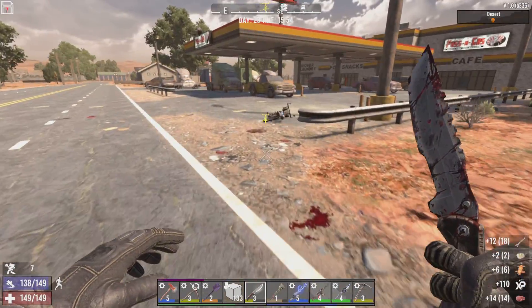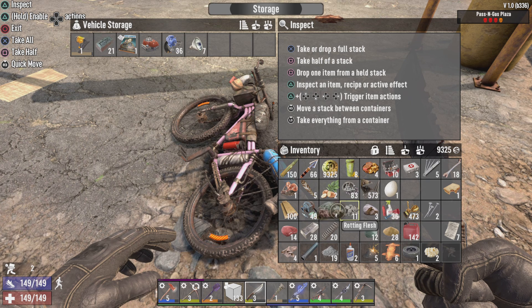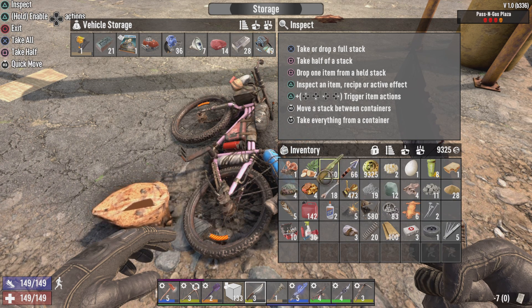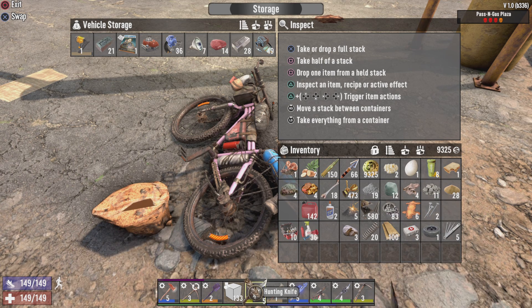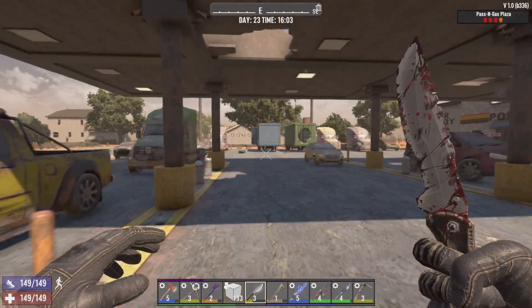Probably not going to get forged iron, probably not going to get the engine. I'll just drop off the steel and probably electrical parts. Let's sort this mess out a bit — we're going to scrap the single pipe. We'll keep that on us. We should throw out the paper and the feathers because I'm going to be working with crossbow bolts from now on.